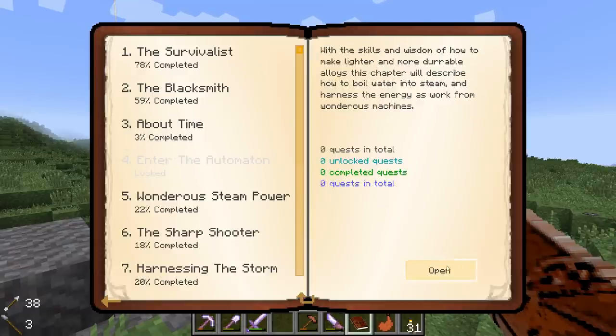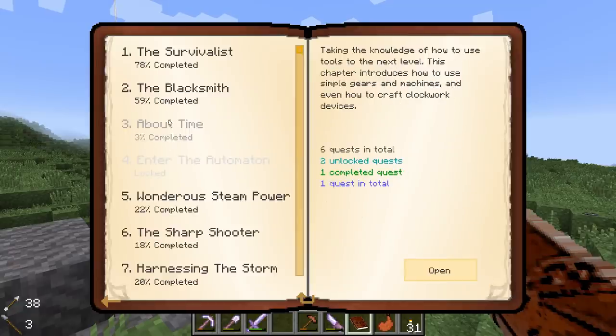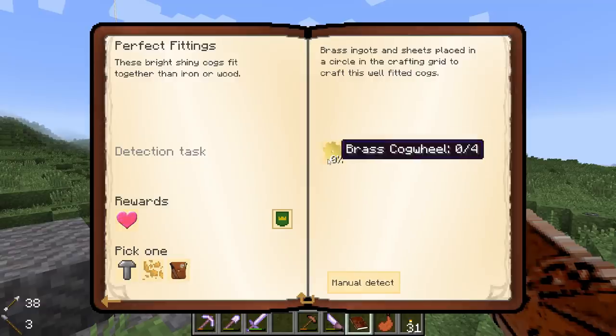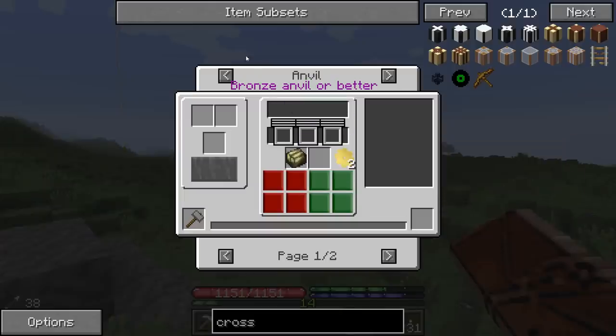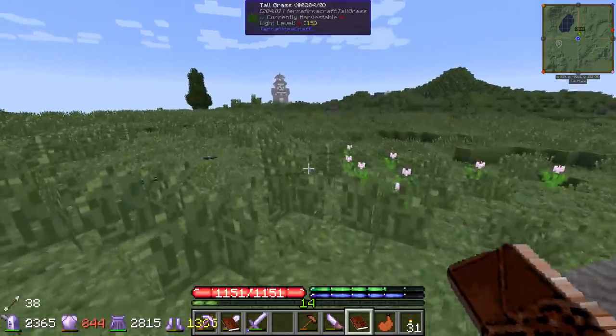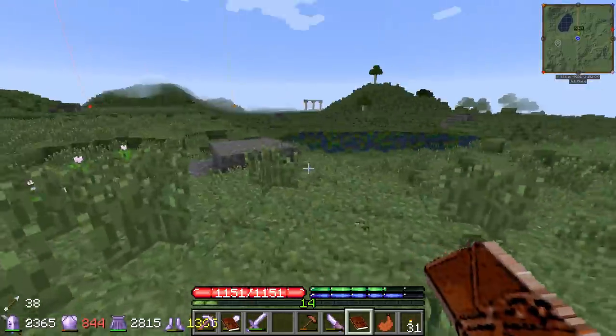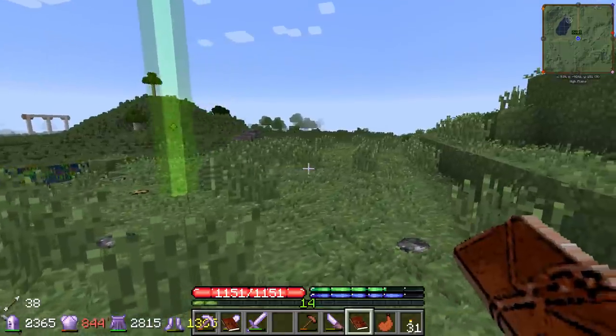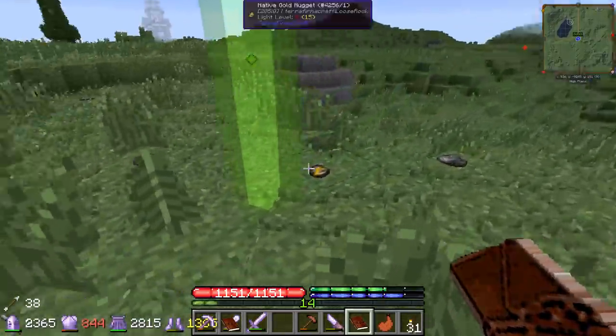Our goal is to unlock this chain. I think we have to do the 'About Time' questline. That involves making some gears and stuff - nothing too exciting - but we use these gears and springs for making some of the machines for automating stuff. We need a brass gear, an iron gear, a gold gear, and we haven't really gotten any gold yet.